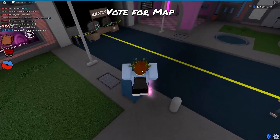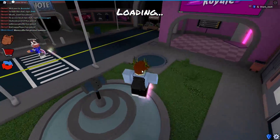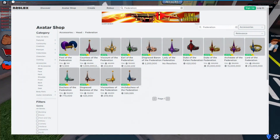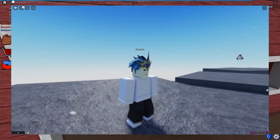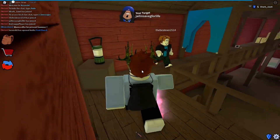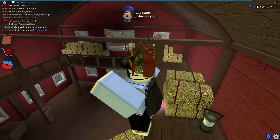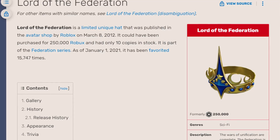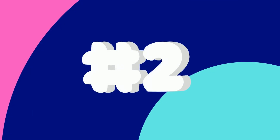Coming in at number three, we have the Lord of the Federation. This item is actually not a Dominus — it's part of the Federation series — and it is the most expensive item within its series, costing about 10 million in value. It was released in March 2012 and could be bought for about 250,000 Robux, which is quite an absurd amount. Only 10 copies were sold and only four currently exist.